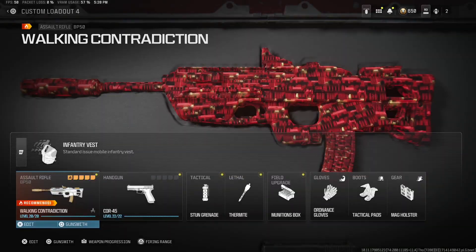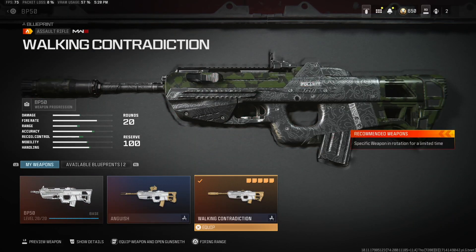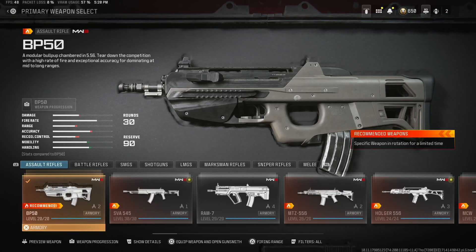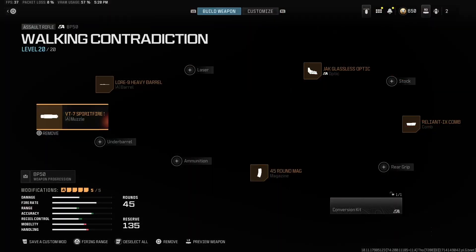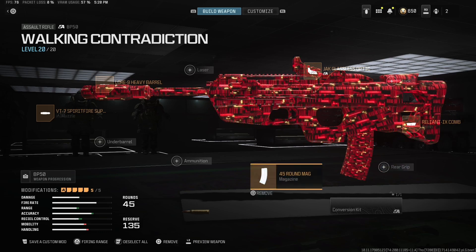The easiest loadout ever. All I did was literally grab this weapon using the Walking Contradiction weapon build loadout. This is what it was before, and what I changed on it was the optic, the 20-round mags, and I put a comb on it, which just made it so much easier.